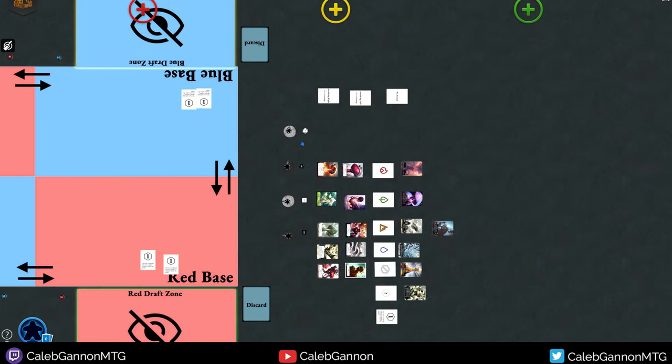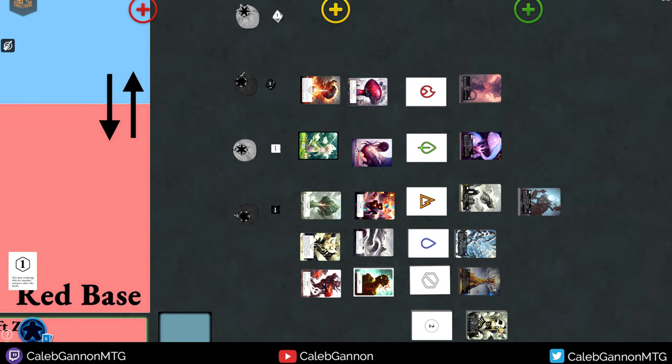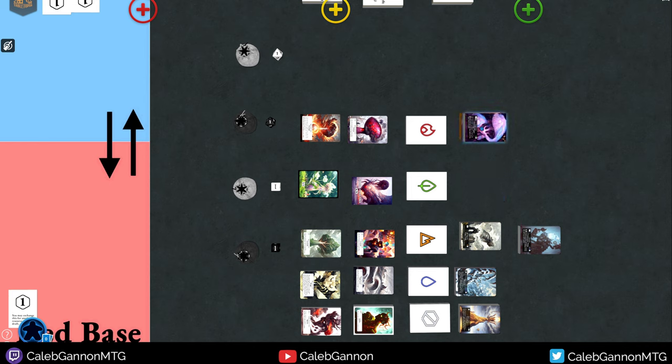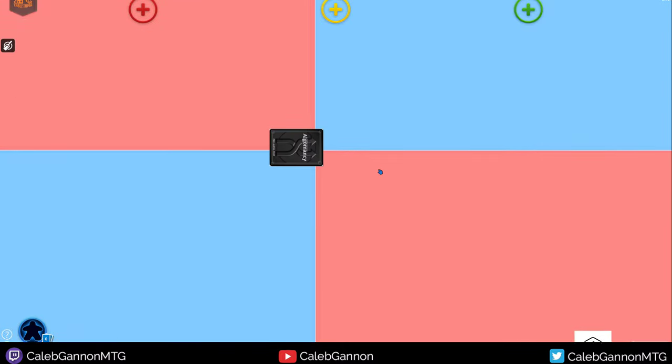To start a basic Algomancy draft, depending on the number of players, you choose which factions you want to play with. For beginners, I'd recommend starting with just fire and wood — wood is the plant one. You could start with three or play all five factions. I'm going to start with just two. There are also 50 multicolored cards you can add in, and I'll sort through the ones that don't fit my faction.